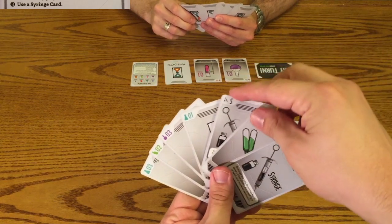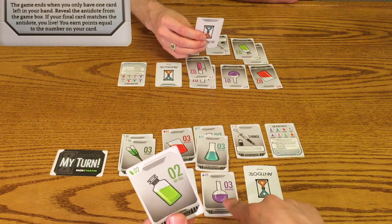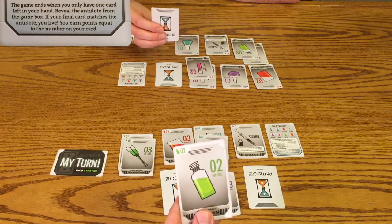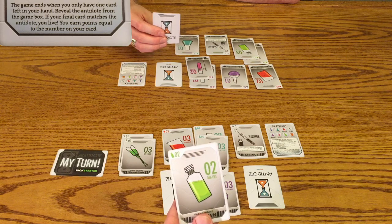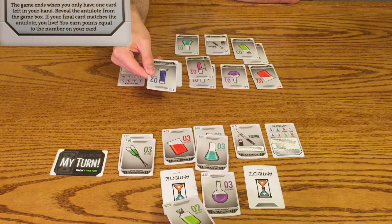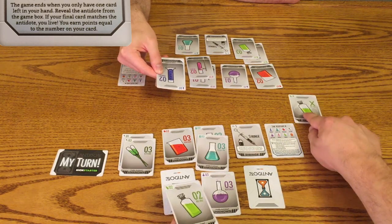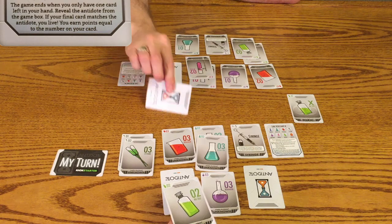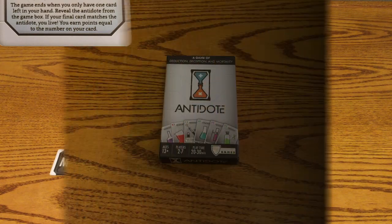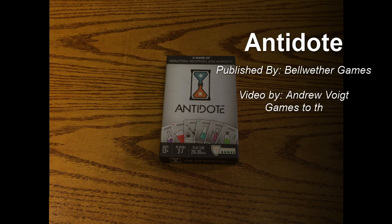The game ends when all players are down to one card. At this point, players reveal which antidote they will be drinking. Then they're going to flip the toxin that was removed at the beginning of the game and find out who is right and who is dead. In the example shown, I was right and David died. It's possible for all players to live or for all players to die, but usually about a third of the people end up living having the right antidote. Players either gain or lose points based on the number on the face of the antidote card they're drinking at the end of the game. After three rounds, the player with the most points wins.